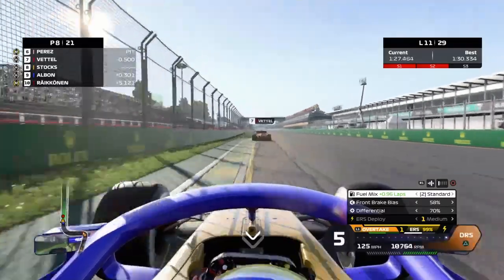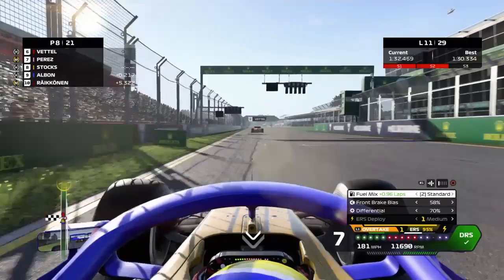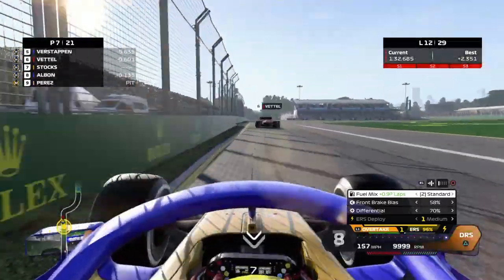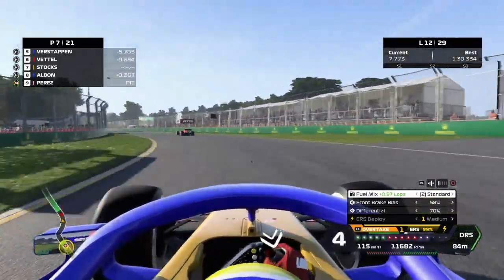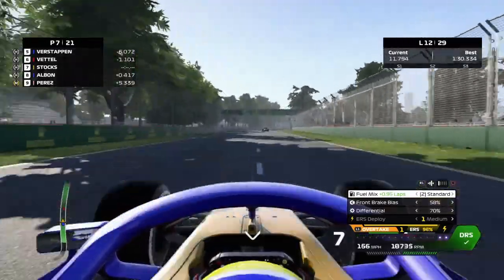We've got the likes of Alex Albon behind us now but we get DRS on Vettel - that should keep him behind us a little longer, fingers crossed. The corner arrow's getting closer and closer. Albon looks but backs out of that. We maintain P7.